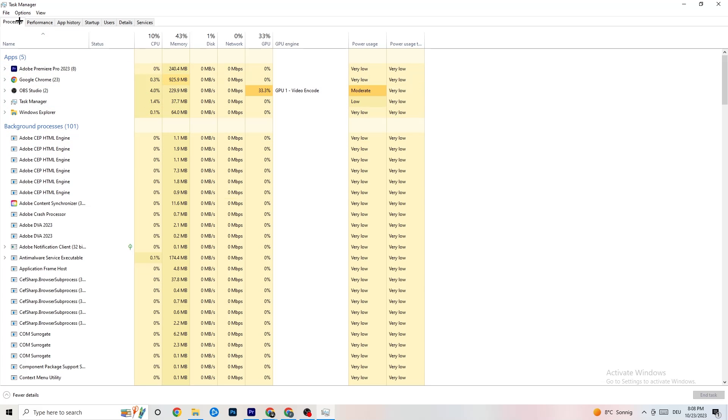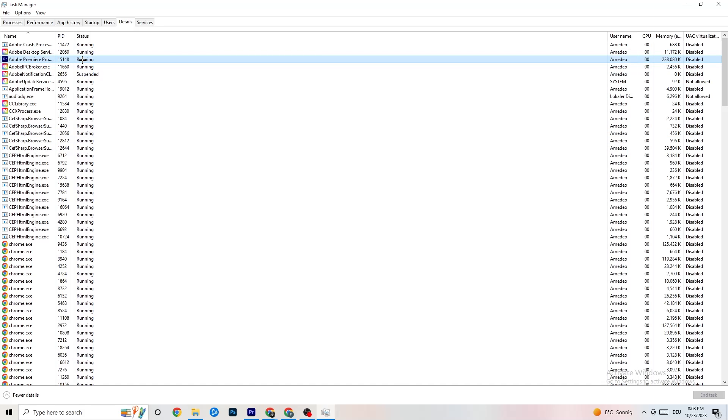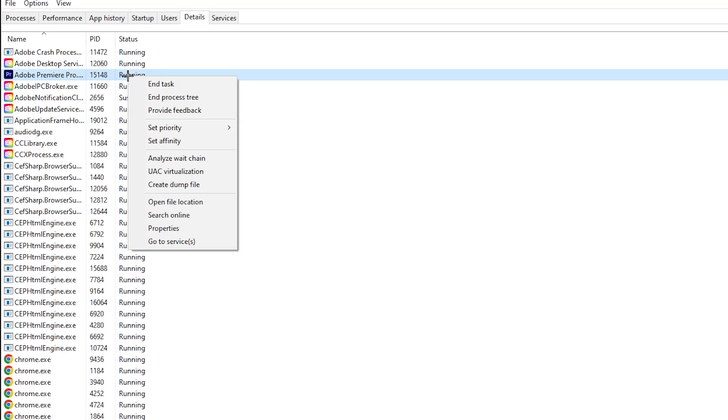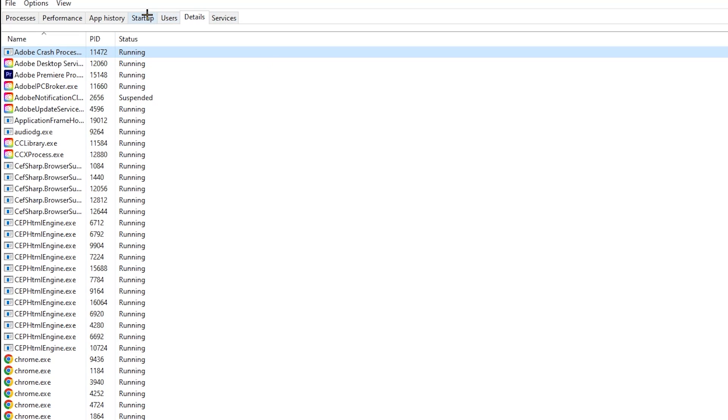Next, click on the 'Details' tab in the top-left corner of Task Manager. Search for your game — I'll demonstrate with Adobe Premiere Pro. Right-click it, hit 'Set Priority,' and you'll see it's currently set to Normal. Change it to High or Real Time and check which works better. Hit Apply and exit.